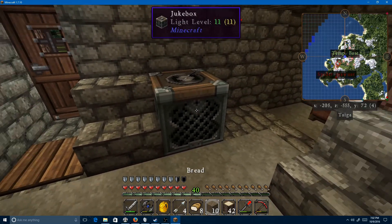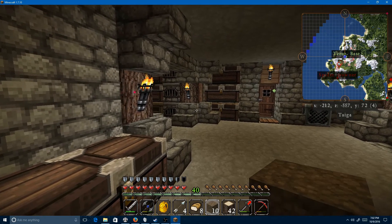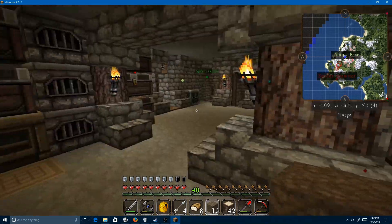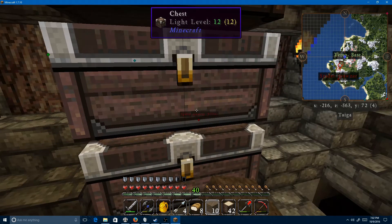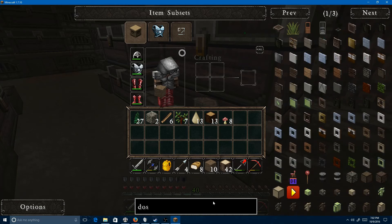Chests can't craft fucking chests. I kept opening a chest because it's right beside my crafting bench. I needed the crafting bench to craft something — specifically, a chest. So chests can't craft chests.